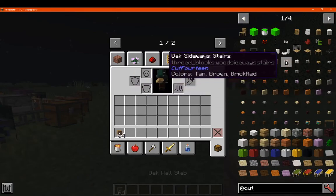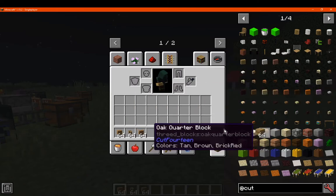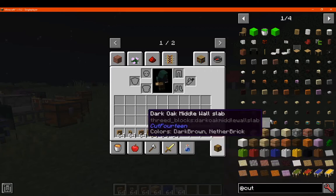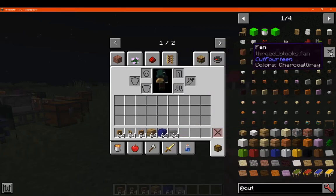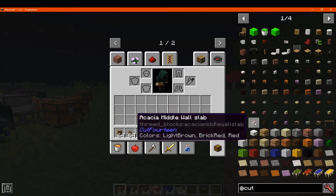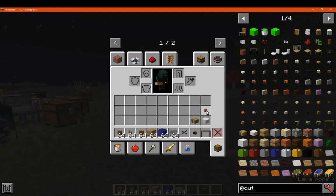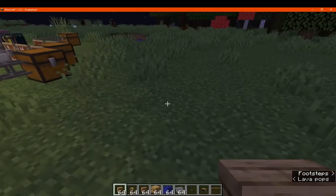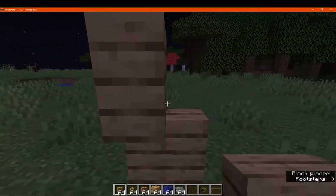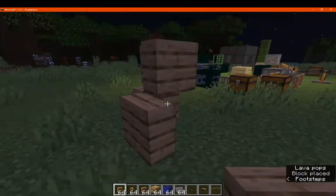So you've got wall slabs, sideways stairs, and we'll move on to a few others such as quarter blocks, Lego bricks, flooring, and a few others — as well as TV room items such as loops and giant things apparently. You've got the wall slab like so — your vertical slab of choice, which you can place in pretty much any vertical direction.